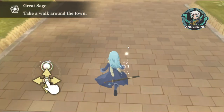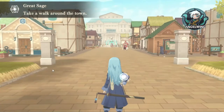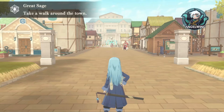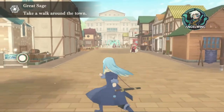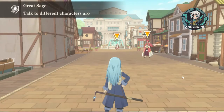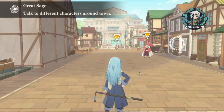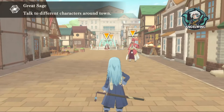Take a walk around the town. So from the emulator you are able to add a pad for you to walk. I am going to add it now. Okay, as you saw, this screen area is for moving Rimuru around town and this one is for the camera. I am going to skip the camera.